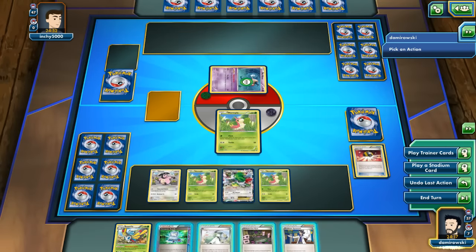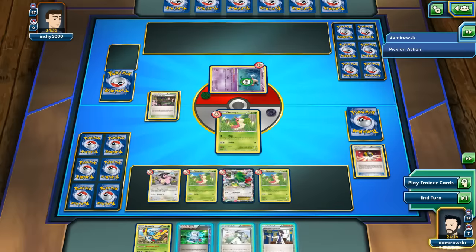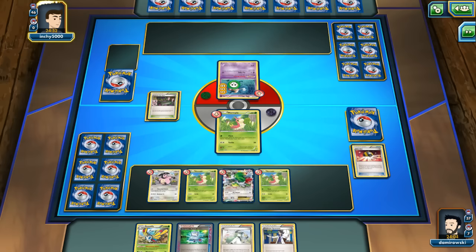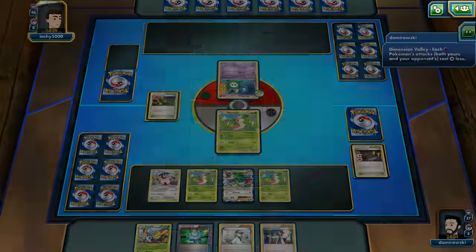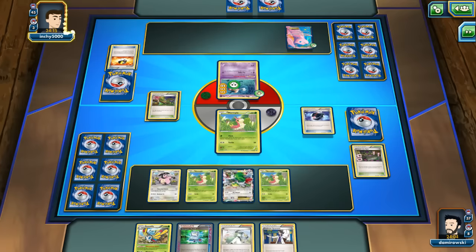Draw cards until you have 6 in your hand. There's a Wurmple and a Virbank. Computer Search in my hand for Rare Candy next turn - I'll just pass. There's a Dimension Valley. He plays Ultra Ball for Trainer's Mail and VS Seeker. And there's a Mew - looks like that's a Night March deck! Yes, Battle Compressor - it will be an interesting matchup.